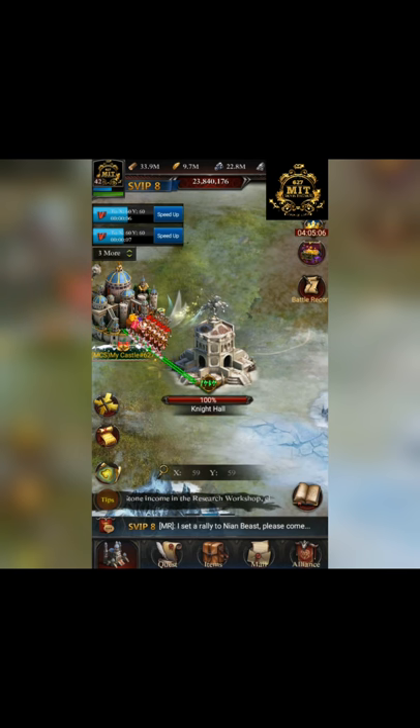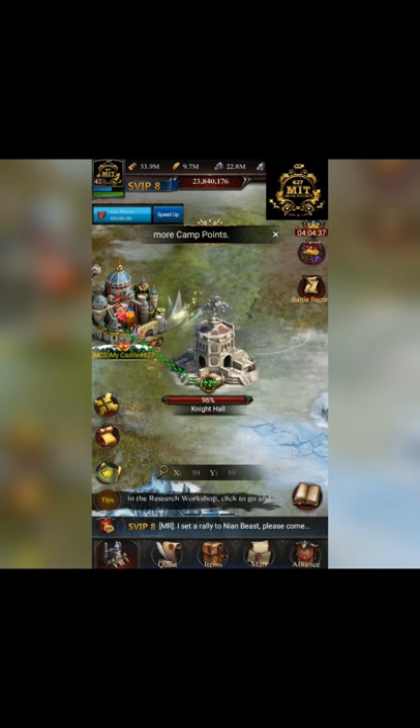As everyone knows, this is the new Dragon event. When you first enter the event, the Knight Hall will be placed under a shield. So you should wait until the shield is open, and then you can attack. Always attack the Knight Hall without losing any troops or getting wounded — that is the best strategy.